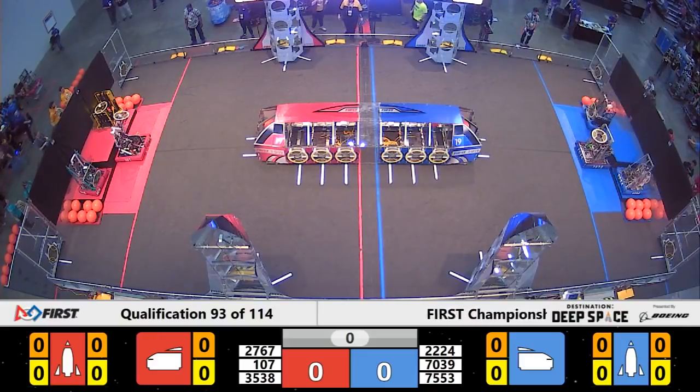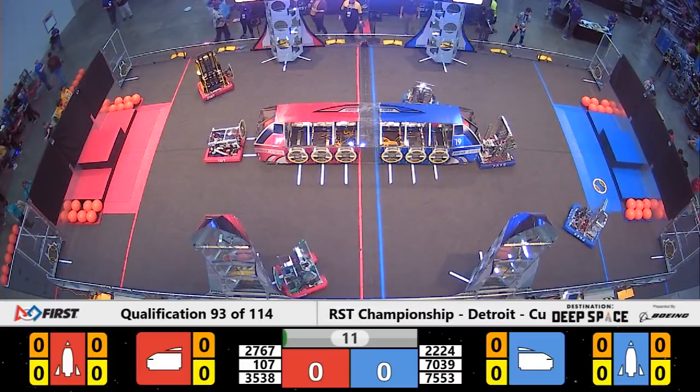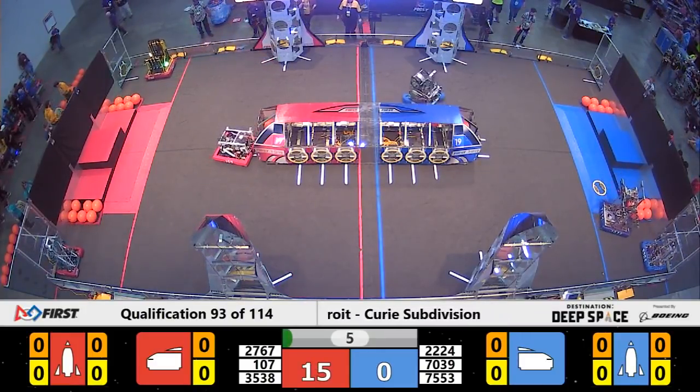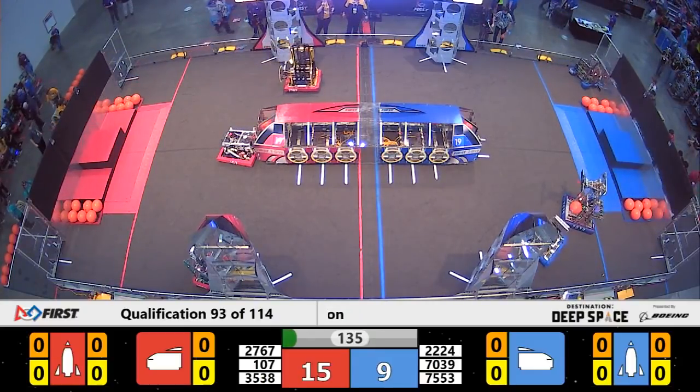2, 1, go! And we are off for qualification match number 93, starting us out on Strikeforce. They're lining up and able to place a hatch panel on the side of the rocket for the Red Alliance. Meanwhile, Sweetbox doing the same on the cargo ship for Blue.